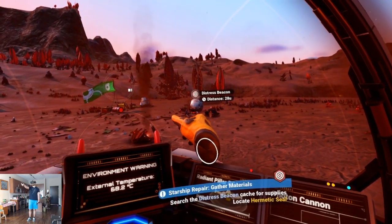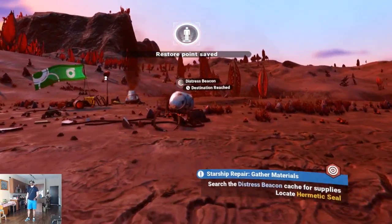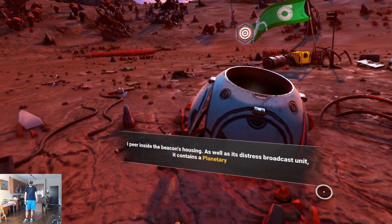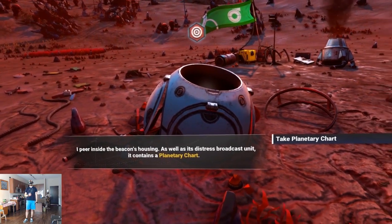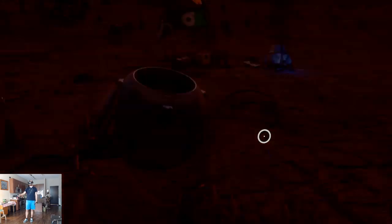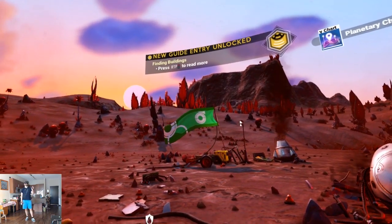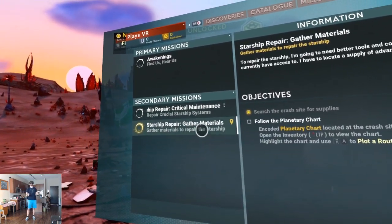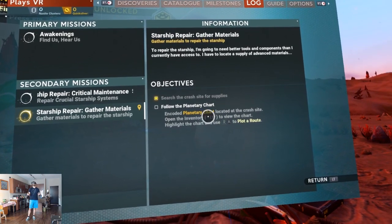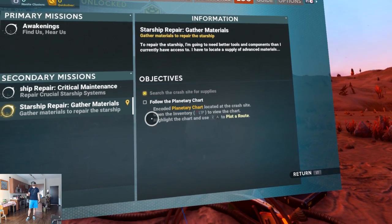Distress beacon — destination reached. I peer inside the beacon's housing and distress broadcast unit — it contains a planetary chart. Take planetary chart. This game is deep! Follow the planetary chart — encoded planetary chart located at crash site.